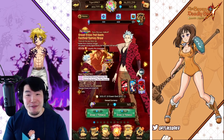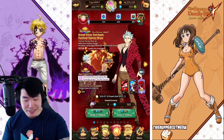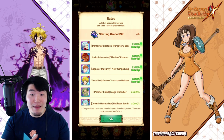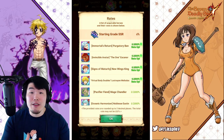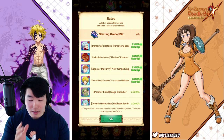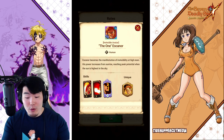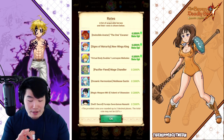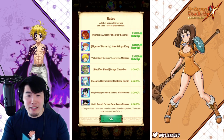Let's pop over to the banner now. There's the Bond. In terms of the units on this banner, I'm actually missing a ton, because like I said, it's been a while since I've played seriously. I need the Escanor for sure — the one Escanor, 100%. And I need the new King. I don't know how good he is honestly, but I do need him.